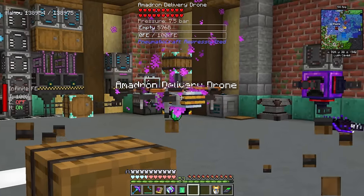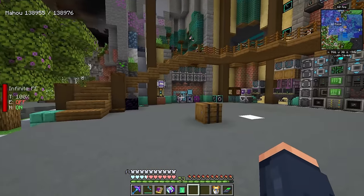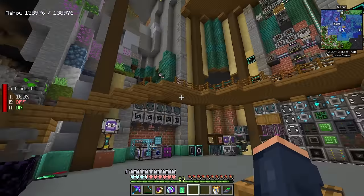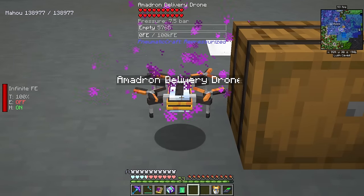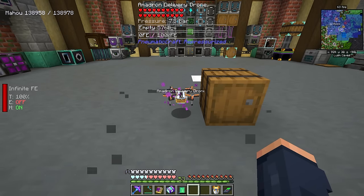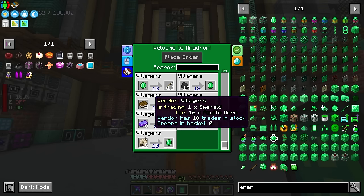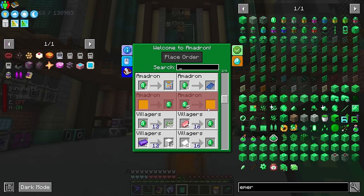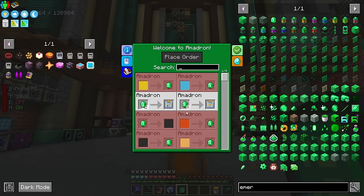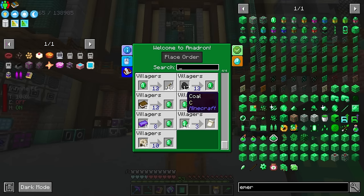With the order placed, the delivery drone is going to take my emeralds and dart off — that guy went right through the wall — and then another one comes back and drops off my products. There are all kinds of different trades in here: a hammer banner pattern, emeralds for books, all kinds of weird components, even honey treats. You could farm emeralds this way but it would take a lot of time.